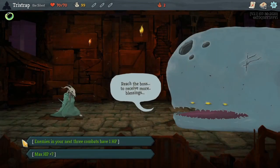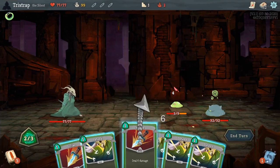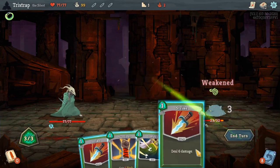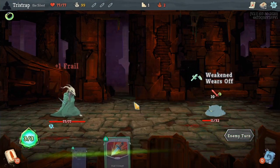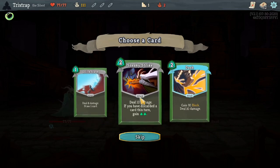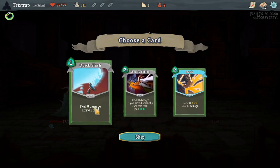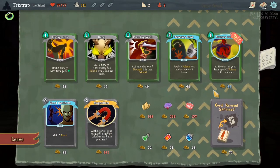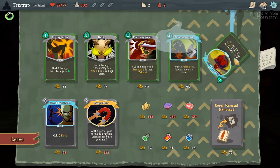Oh yeah, I haven't selected my thing yet — give me the HP I guess. Dead. I just don't really want any of this stuff, I really just would like poison. Poison is what I want to see. Oh, poison for once — oh my goodness, it's a goddamn Christmas miracle, that's what it is.